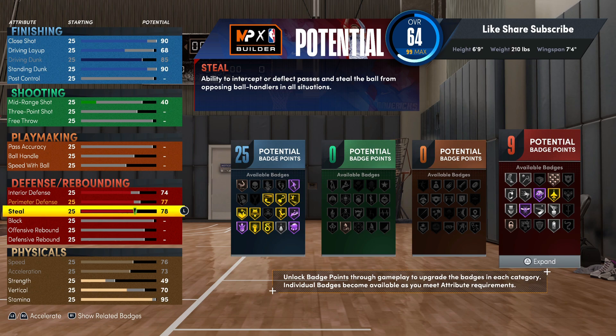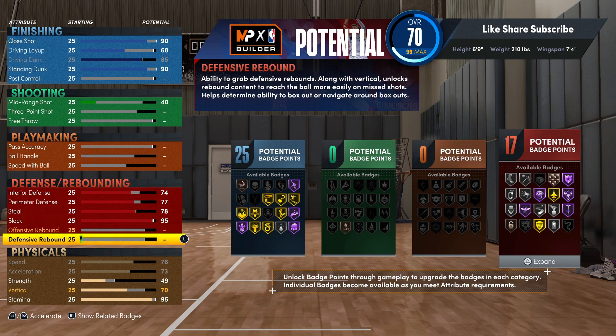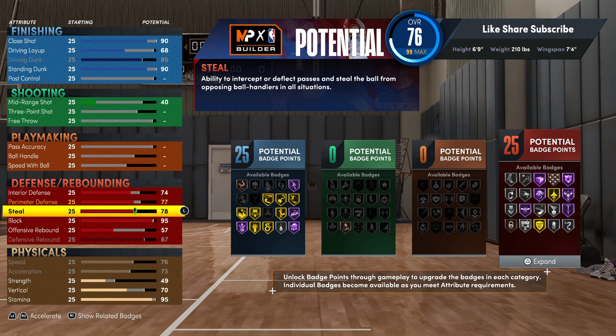Being a big you're pretty much in between being a guard and a big, because you're not a seven-footer. The closer you are to seven feet, the lower your steal needs to be, honestly. Bigs have super long wingspan and a big might have a 60 steal and be snagging everything in the lane — they don't even get gold interceptor. Seven-footers and seven-threes got a good steal rating because of wingspan. We're gonna go to the block right here and you want to go 95 — that's gonna give you hall of fame intimidator. For your rebound you want to max that out, so you're going 87 on the defensive rebound. 25 defensive badges with 25 finishing — really some heat on a 6'9" build.